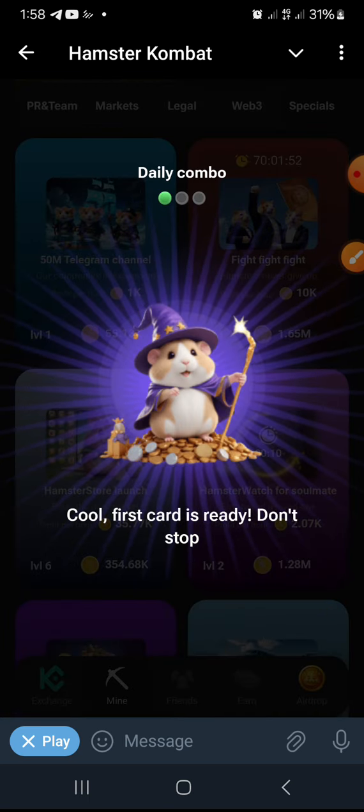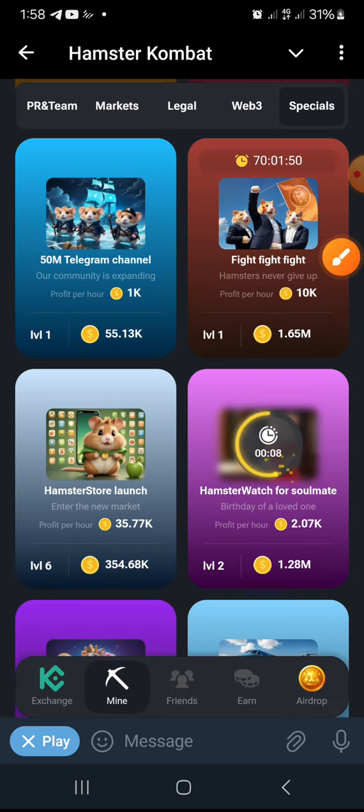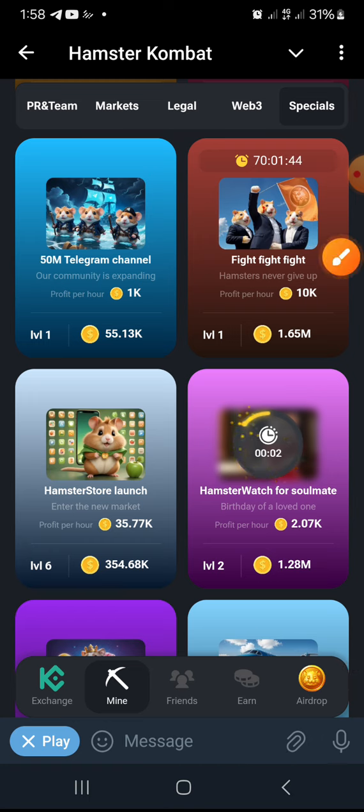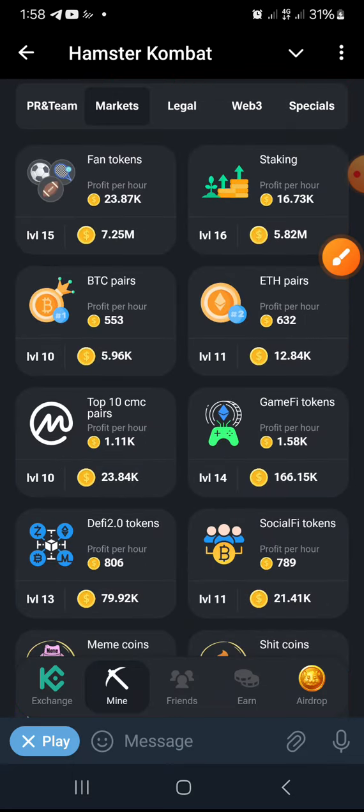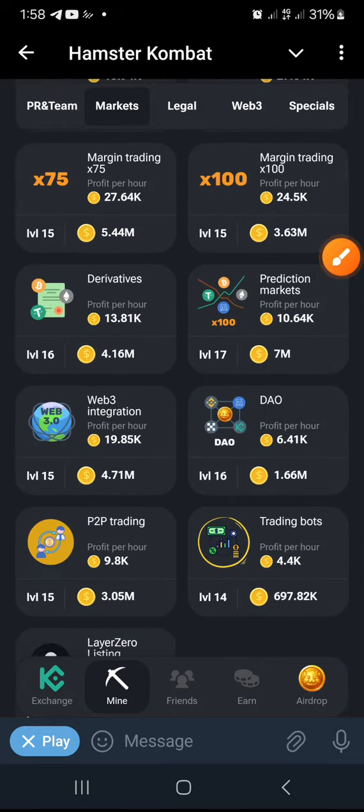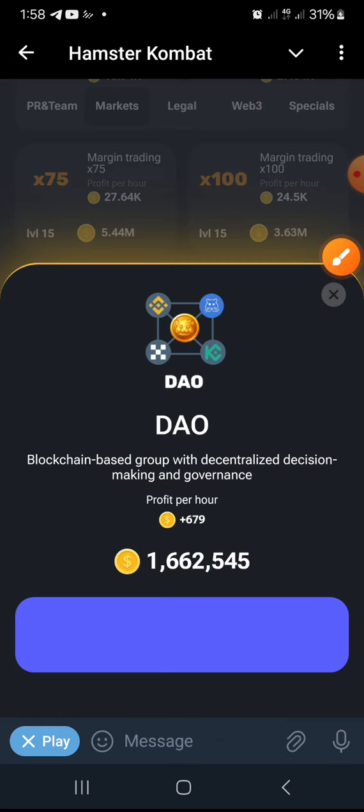Click the middle. Now the next card we are going to find under Market. Click Market, then DAO — this is it. Click it and proceed.